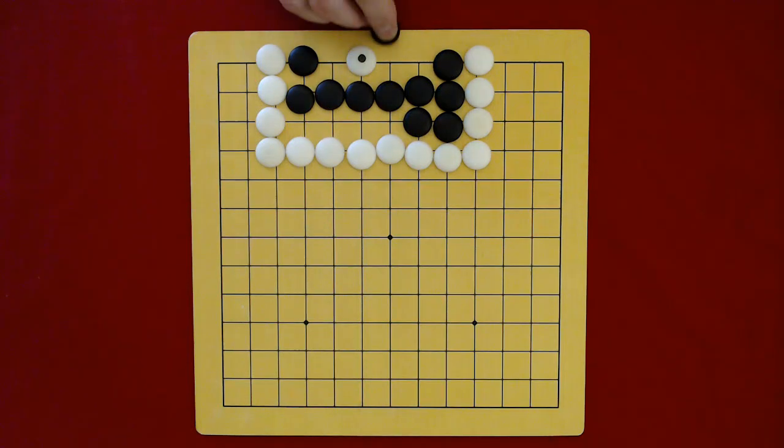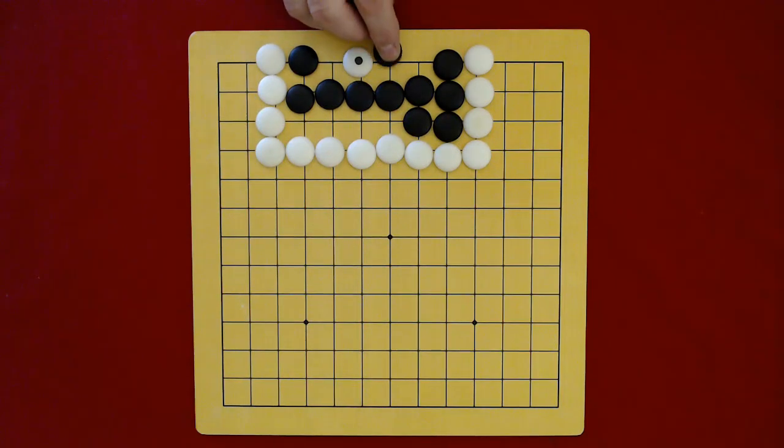Let's look first as if black plays this move — how many points will they get? The first thing we do is count the number of white stones inside the black group: one. We multiply by two, because black is going to get a point for the stone and then a point for the territory under the stone. So if there are a lot of stones, it's easier to count the white stones and multiply by two. That gives us two, and then the points of territory within the black group: three, four. So black will get four points if they play this move here.